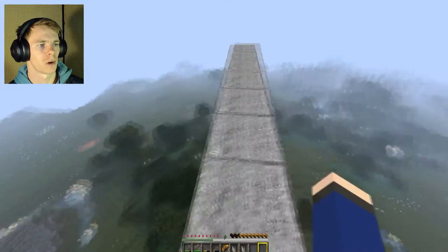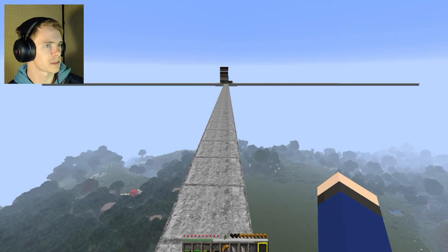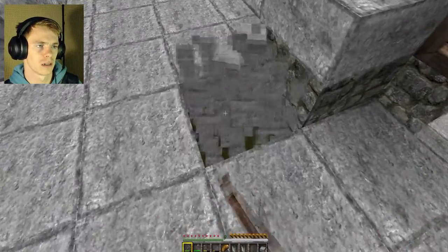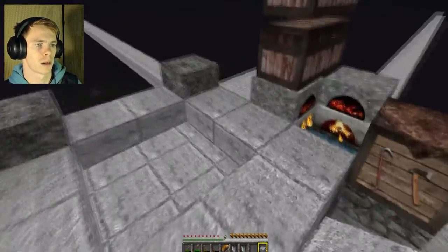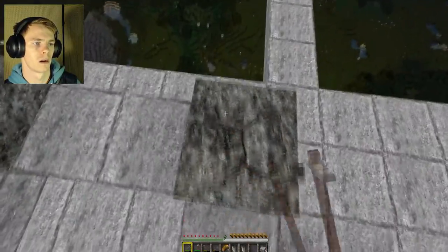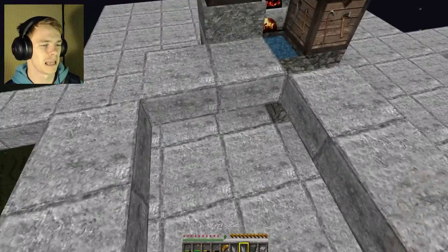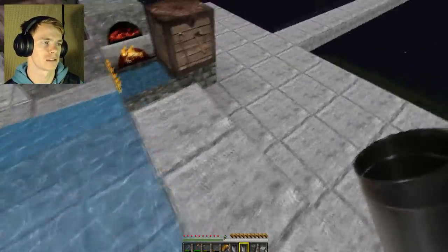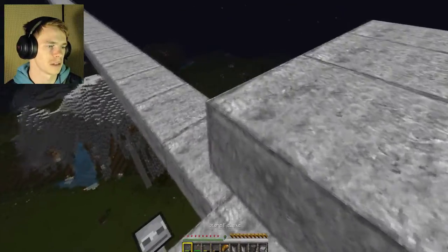That looks about the same. Oh shoot, I didn't mean to do that. Oh, this is the hard one. Okay, good — I didn't lose it. That was the important part. I just used the stone — I just made that into stone and then turned it back into cobblestone. That's great efficiency. Congratulations, efficiency. My goodness, that was stupid.